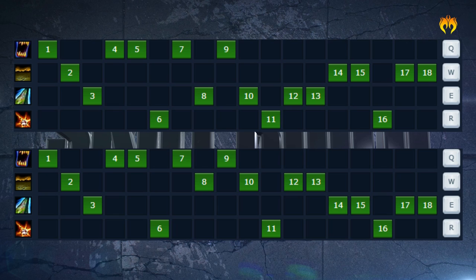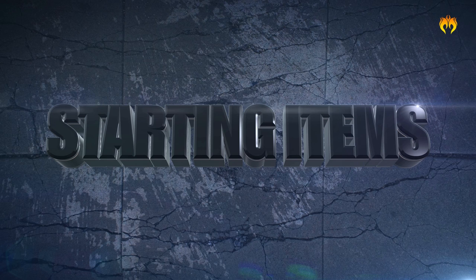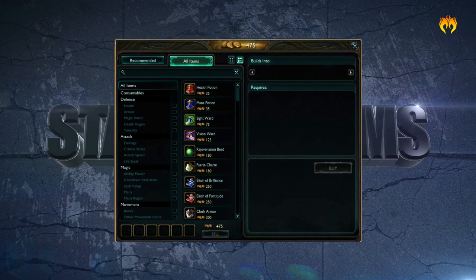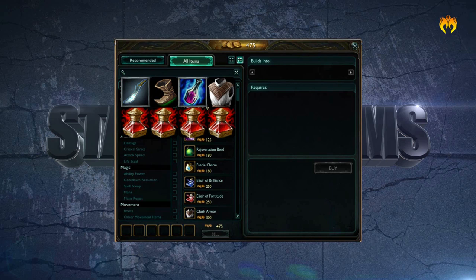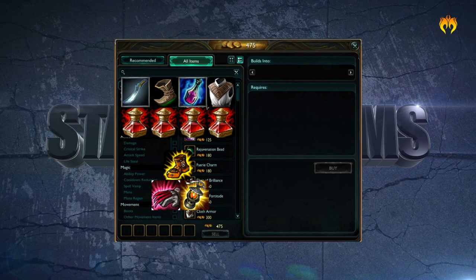Trundle already has the ability to give himself a lot of free stats, so it is best to build items that either complement these stats or make up for what he lacks. Starting items are going to be Machete for jungle Trundle, and either Boots, Crystalline Flask, or Cloth Armor for laning Trundle, all with their respective amount of health potions. For jungle Trundle, rush Boots of Speed for ganking, and then turn your Machete into a Madred's or go all the way to Wriggle's for good buff clearing. Laning Trundle should pick up an early Vamp Scepter for sustain. From there, Phage is a great early game item with your normal defensive pickups, which depend on the matchup.